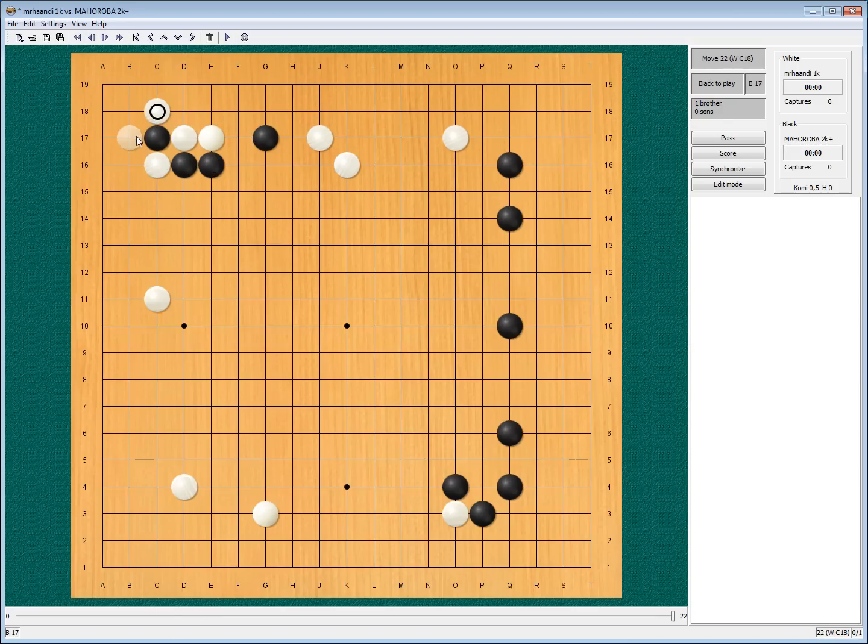So maybe something else. But if something else, then... again here I am pushed down on the second line — don't like that. So maybe my extension here to break up his influence was no good. Maybe I should... my other idea was to play this way, and this way I almost kill off the one stone. It still has some aji, but that's okay. Now I need to come back and protect. And he had a nice invasion to my corner, so I did not want that. So maybe my J17 was not that strong.